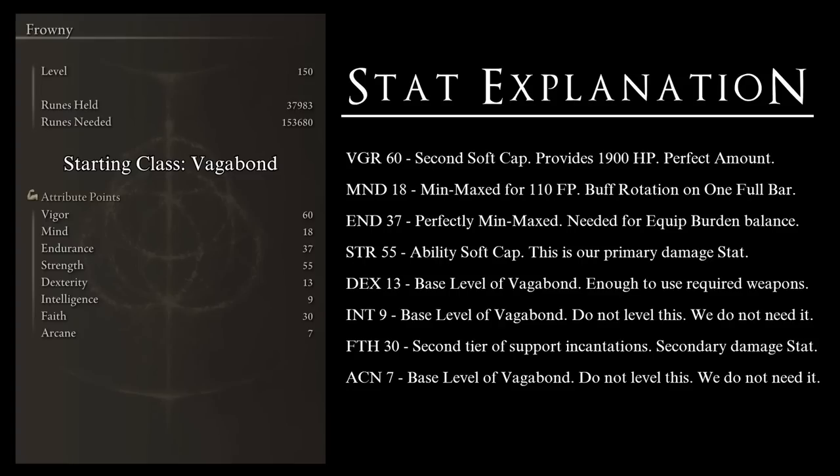Strength at 55 is the soft cap and provides a good return on damage with our weapons — this is our primary offensive stat. Dexterity at 13 is the Vagabond base level and is already enough to use the weapons we need. Intelligence at 9 is also the Vagabond base; we do not increase it at all. Faith at 30 is the level needed to use the strongest buff incantations in the game and provides some holy damage scaling. Arcane at 7 is the Vagabond base and is not increased in this build.